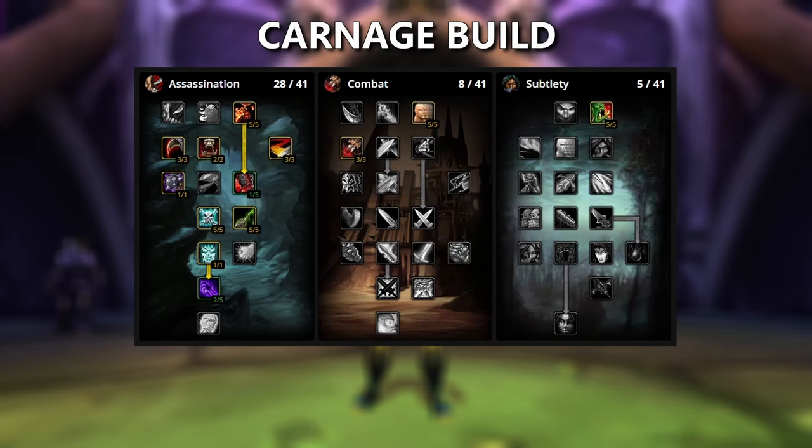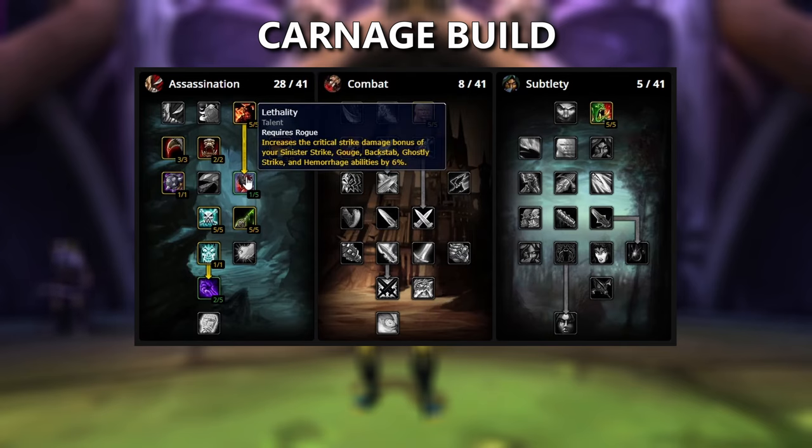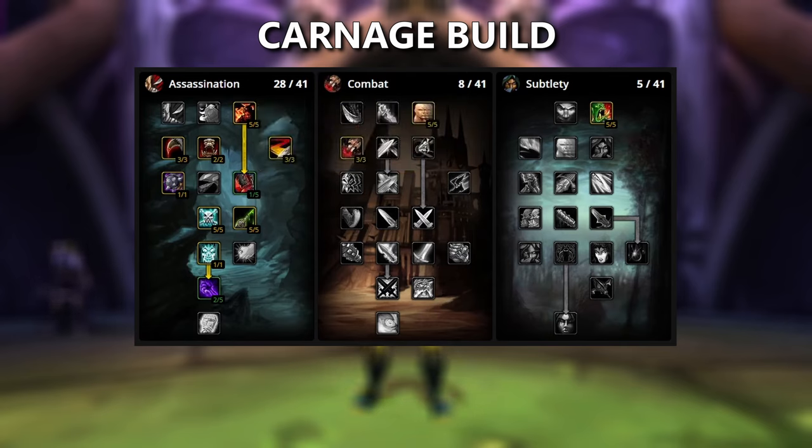The next DPS build we have is the Carnage build. This build uses pretty much all of the same Talents, but we'll be adding Rupture to our Rotation and using the Carnage Rune. With this setup, we're going to have a more complicated Rotation, and we're going to need to maintain both Slice and Dice and Rupture as close to 100% as possible. For the Talents, this is the same exact setup as the previous build, but we put 3 points into Improved Slice and Dice and only 1 point into Lethality. The reason we want Improved Slice and Dice is because we need to balance that along with the Rupture dot and Envenom, so we need the longer uptime for Slice and Dice.